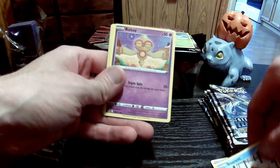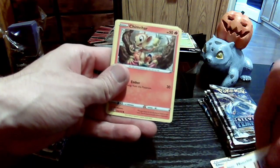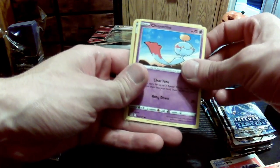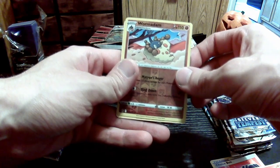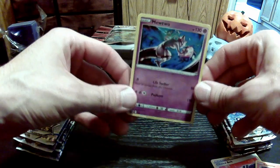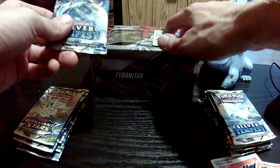There's Snorunt, we've got Baltoy, Minccino, Chimchar — all the Chimi-types. We've got Whimsicott, and then the rare — a Mewtwo non-holo rare. Put that in the Gen 1 binder. I think we'll switch back and forth between packs. We'll do Silver Tempest next.